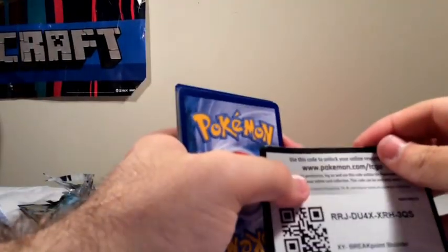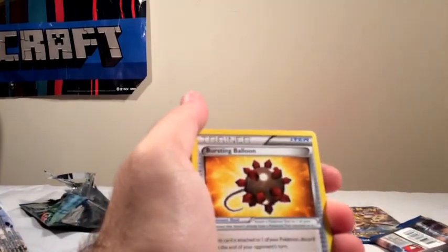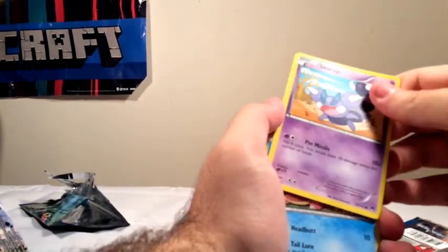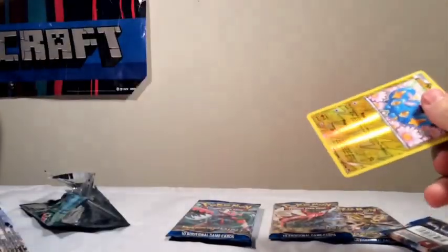Pretty good on the Luxray Packs. We got three Mega Scizor Packs. So the code card. Frogadier — I love Froakie and his evolutions, that's my favorite Kalos starter. Gyarados, Spirit Link. I like that Gible. Skorupi, Slowpoke, Glameow, Spritzee, Shinx. Ooh, a Hollow Meganium. Pretty good.